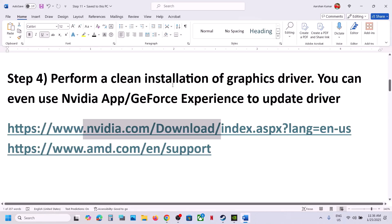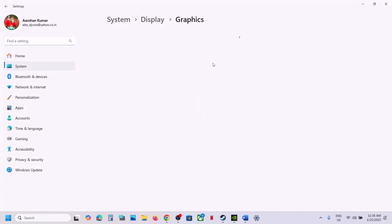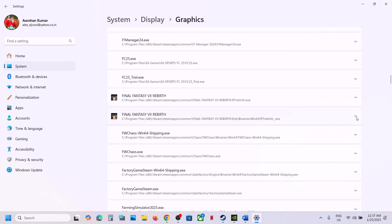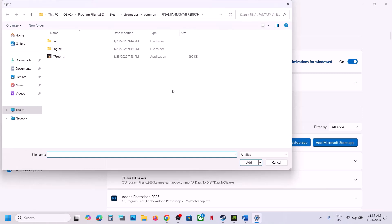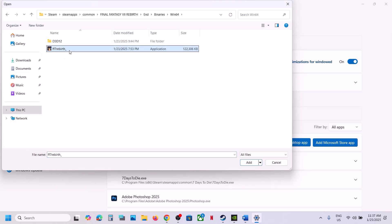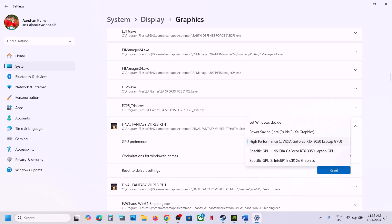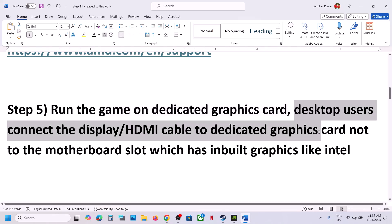The next step is to run the game on the dedicated graphics card. Type Graphics Settings in the Windows search box and click on Graphics Settings. Click Add Desktop App, go to the game installation folder, select the exe file, and click Add. Once added, scroll down, find the game, click the dropdown and select High Performance. Then go back to Add Desktop App again, open the End\Binaries\Win64 folder, select that exe file, click Add, scroll down, find the game and select High Performance. Desktop users, make sure you connect the display cable or HDMI cable to the dedicated graphics card slot, not the motherboard slot with the integrated Intel graphics.